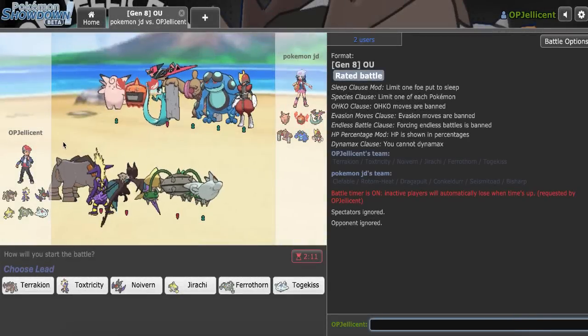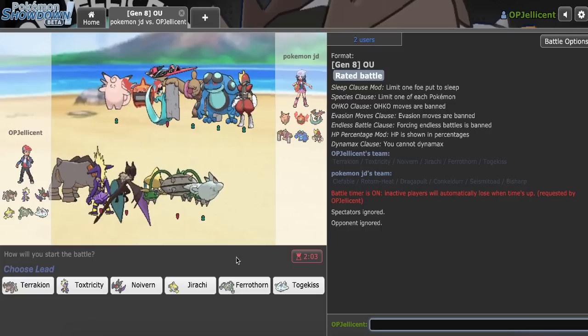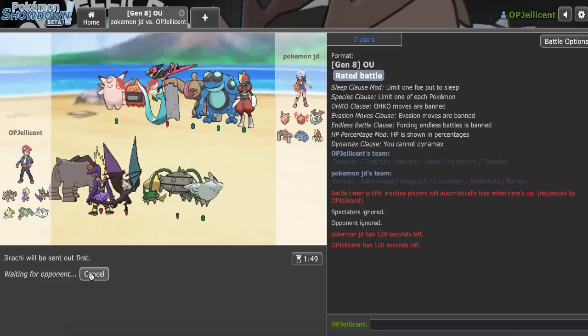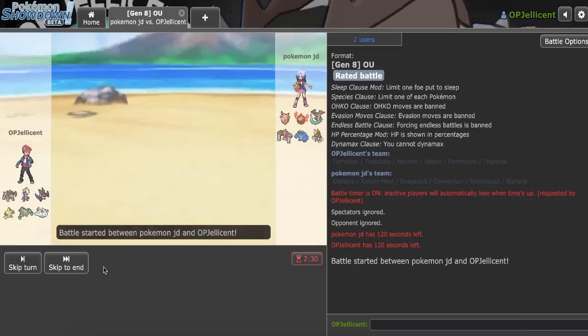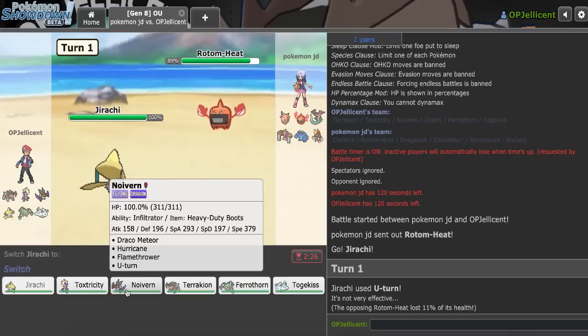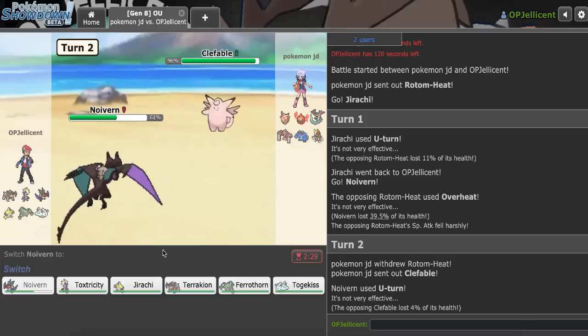All right, I've got a game. Terrakion actually does really well here. I wonder what the Clefable ability is — Magic Guard or Unaware. I can find out by getting up hazards, but Conkeldur is making that difficult. I'm going to lead off with Jirachi; if they lead Toad, I can U-turn into Ferrothorn. They do lead Rotom. They might just go for Volt Switch. I'll go Noivern and take the Volt Switch — they go for Overheat instead. Good.